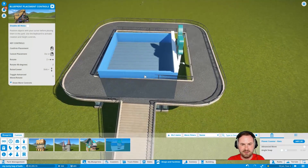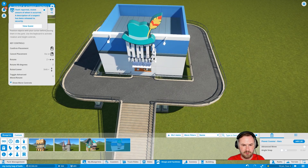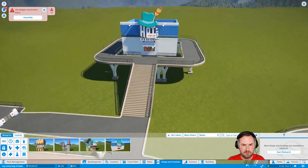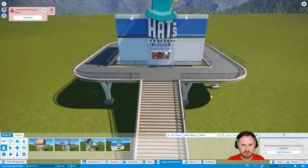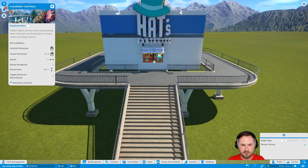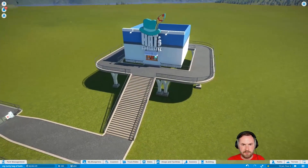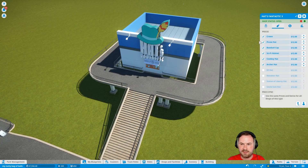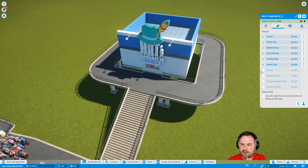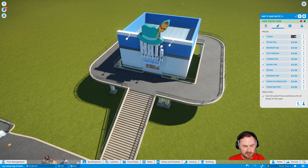Shops and facilities. Hats. Oh hang on, it's not quite straight though. Hats Fantastic. Okay. Hats Fantastic — crown, a pirate hat, a baseball cap, a sci-fi helmet, a cowboy hat, an elf hat, a reindeer hat, a Statue of Liberty hat, and an Uncle Sam hat. And I want them all to be 15 bucks.